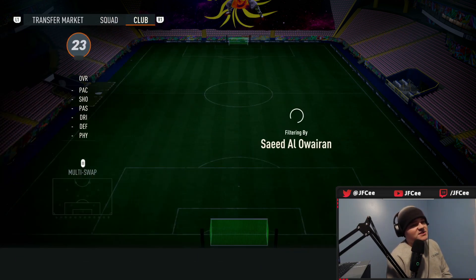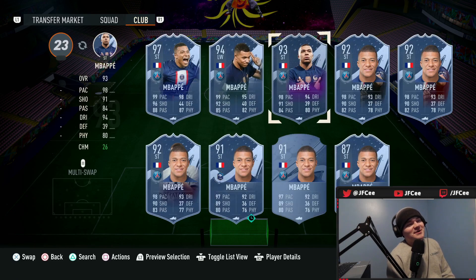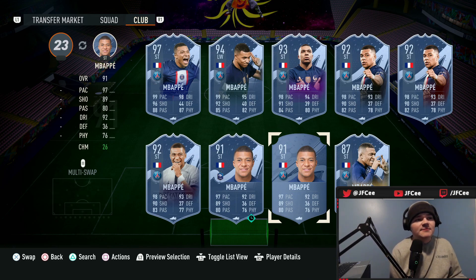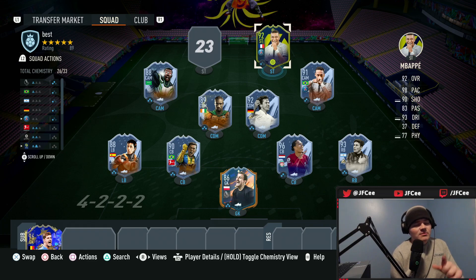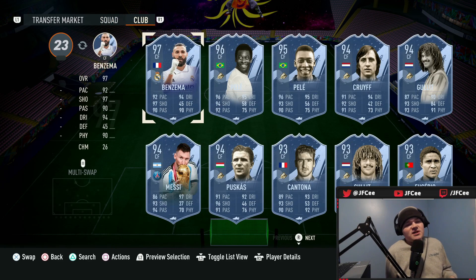For strikers, one of them is Mbappe — I'm tired of using him but if I'm sitting here wanting to get 18, 19, 20 wins, Mbappe almost has to be in my team. I have his Player of the Month version and he does things others don't on the field — he gets animations, he's faster than everybody. He's the most annoying card to play against in the entire game apart from Erling Haaland. I don't want to put him in because everybody uses him, but he's the best striker in my opinion.